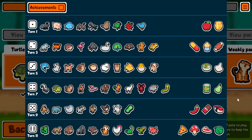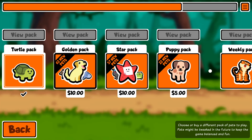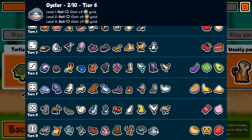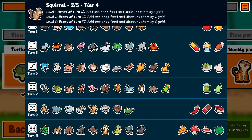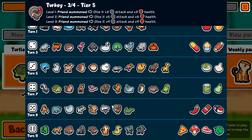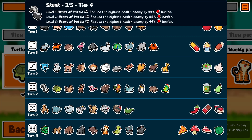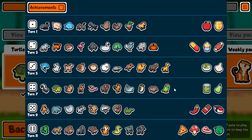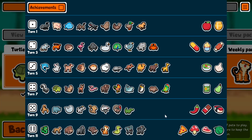Whereas in other packs there are a decent number of pets that work on money. But there are a few in here and those are the swan and the squirrel. Maybe the cow because it gives free food, which is technically a discount of three gold per food. But these two are the only pets in here that really deal with money.